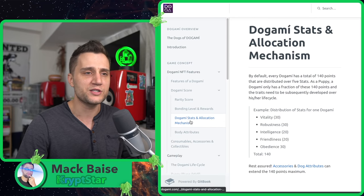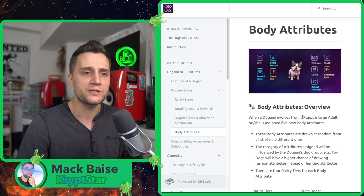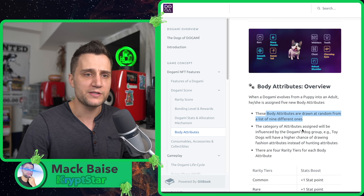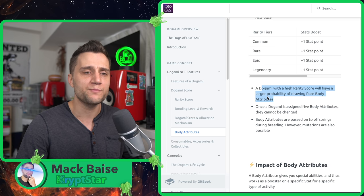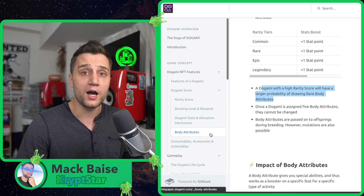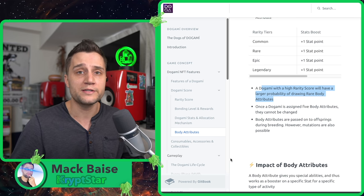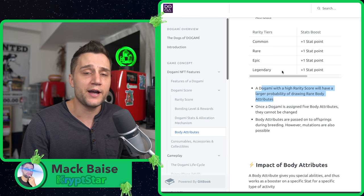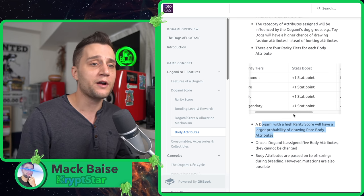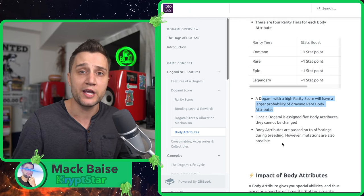The rarity score determines body attributes assigned when your Dogami becomes an adult — five new body attributes are assigned at that point. A Dogami with a higher rarity score will have a larger probability of drawing rare attributes, but that doesn't mean a low rarity score can't get a high attribute. You could get 10 bronzes right now for the price of one diamond, and there's a real chance one of those bronzes gets a legendary attribute when it becomes an adult. There are many tactics to play this game.